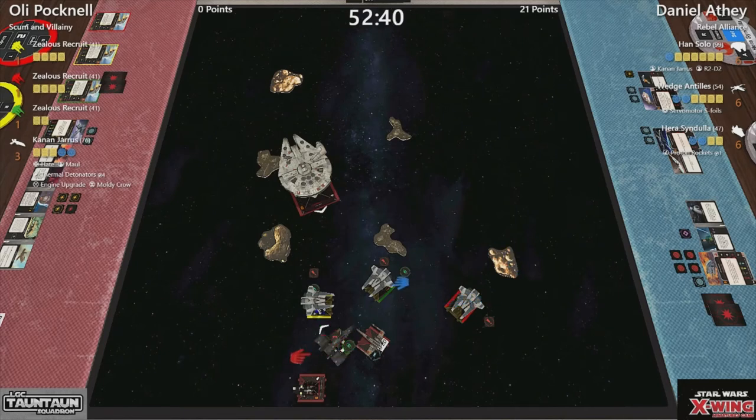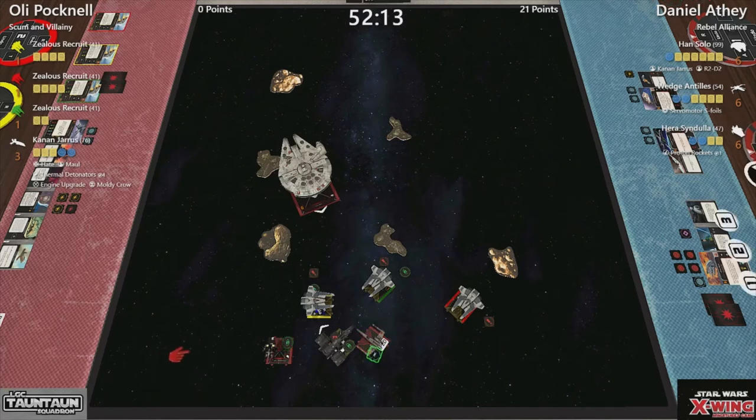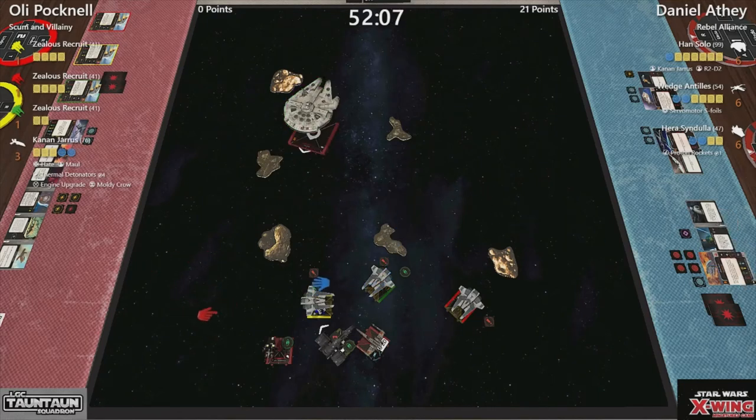Kanan can just stay where he is — he has got that manoeuvre. There's a hard one from Hera. Can't barrel roll to the right, can't boost — well, could boost forward, could barrel roll to the left. Barrel roll only available on the A-wing as an action. Takes the focus — that's probably the best idea. Let's see where Wedge goes. Did he just bump there? Did he do a manoeuvre and not get it? Kanan has done the bank, which is the best move for it. He is within range one of an asteroid.